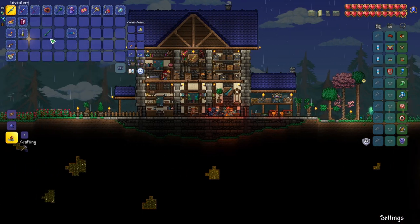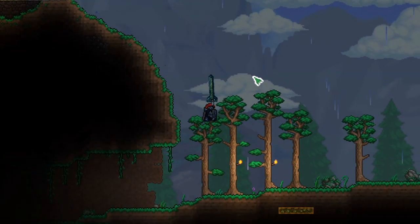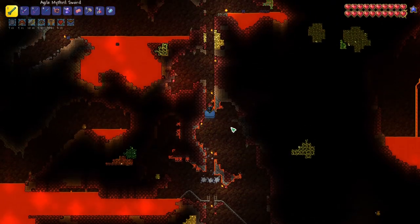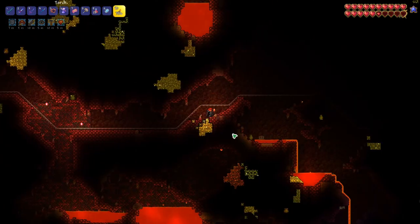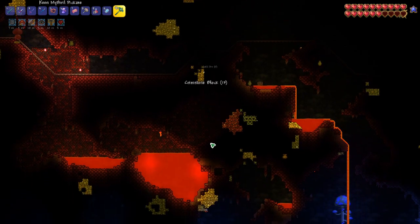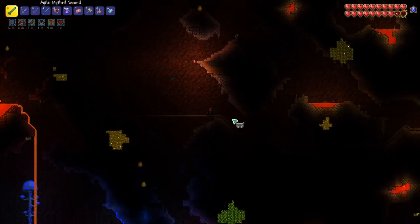Our mithril sword has auto-swing, and I think this is going to be a great weapon to use. Here's our next bit of adamantite — and we've got some more adamantite, a big clump of it too. It's kind of interesting because this seems to be about the fastest I've ever climbed through the armor tiers right after hard mode starts. We're just making really efficient progress here.